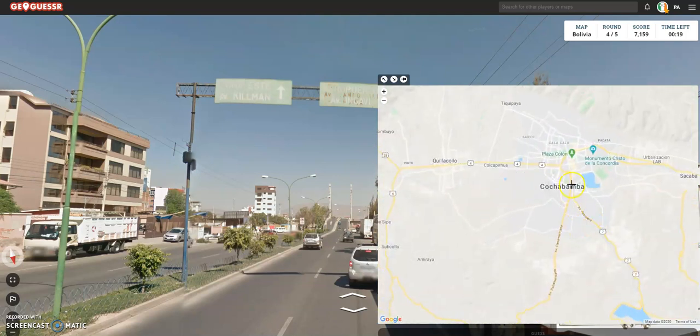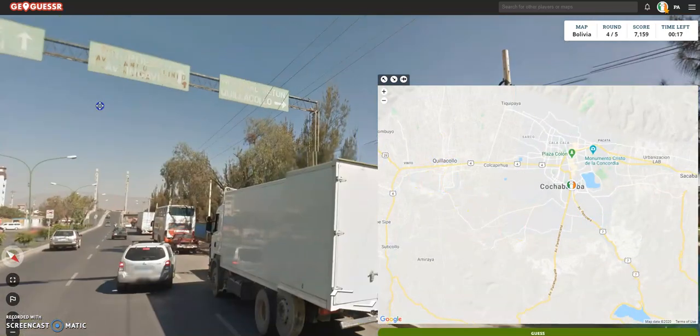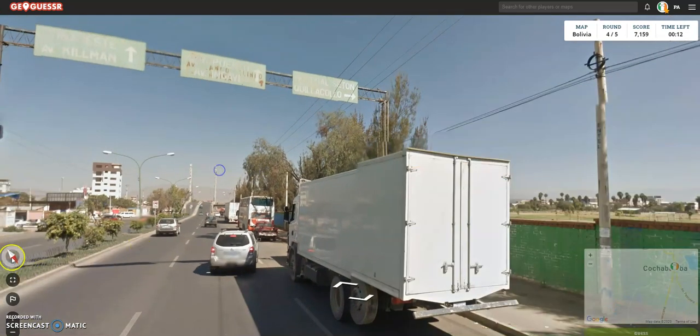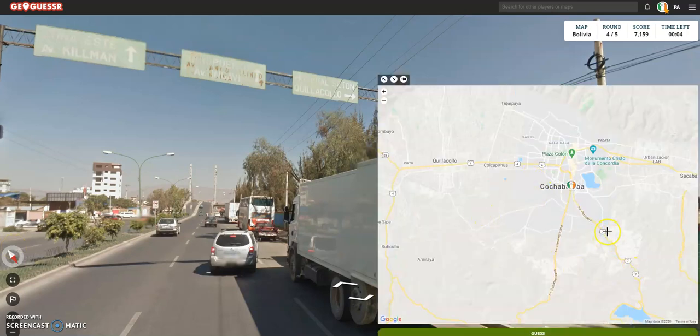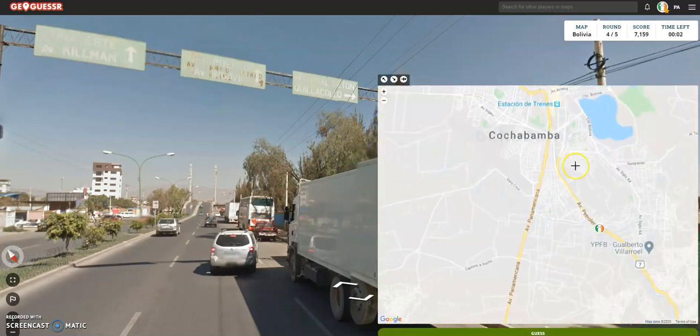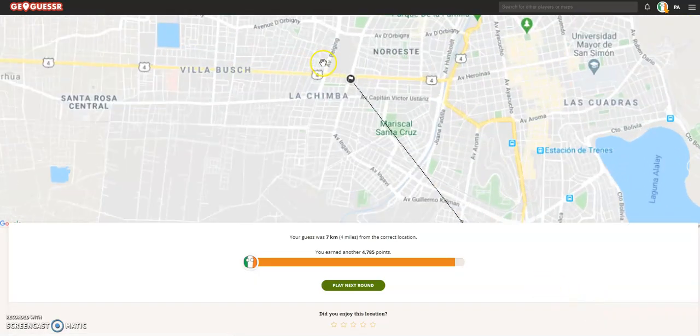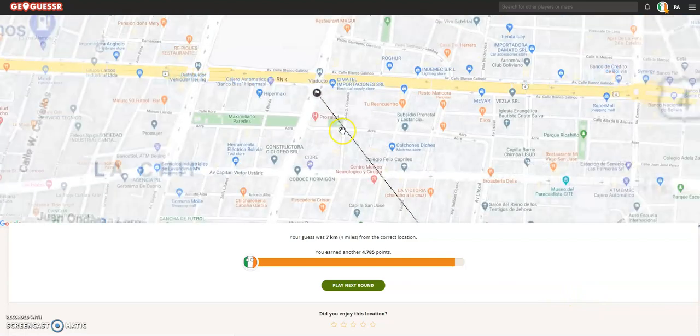We are in Cochabamba — Quecola Hospital. 16 seconds left, trying to find a dual carriageway. We are going — okay, if that's south, that means we're going south-west, if I'm not mistaken. Disappointing. But not the worst score. We got the city.